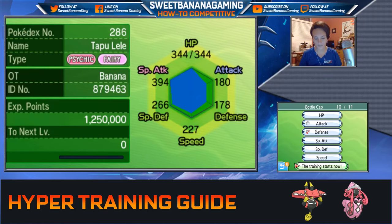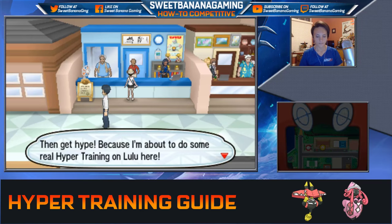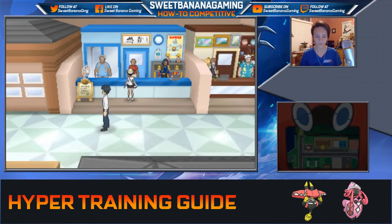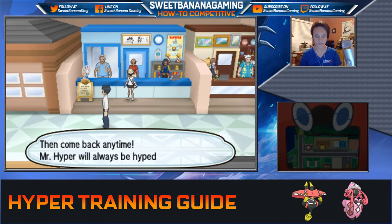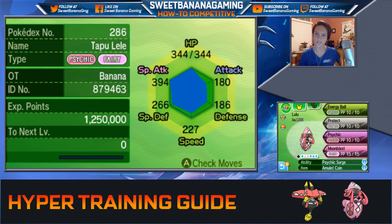Let's take a look at Tapu Lele's defense stat before — 178 defense — and see what difference this makes. Tapu Lele already had pretty good defense IVs, but we'll see what her defense stat goes to when it's perfect. Hyper training begin! Lulu is even stronger thanks to my hyper training. Let's take a look — 186. So that was an 8-point difference. 8 points in a stat is pretty good at level 100. That's a good little boost.